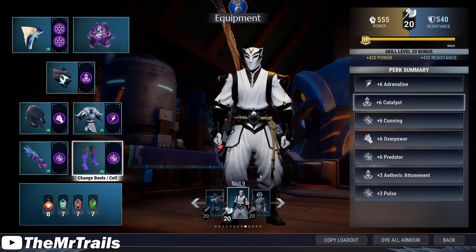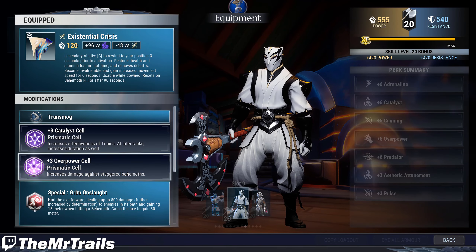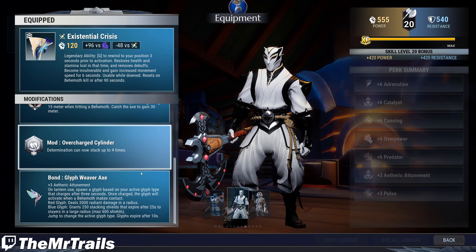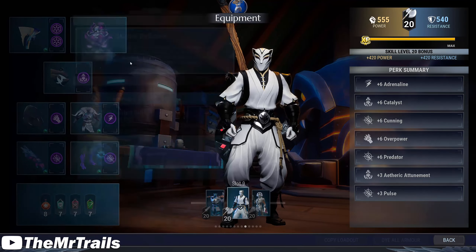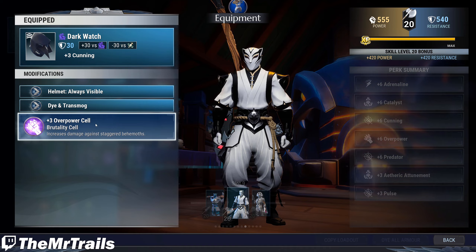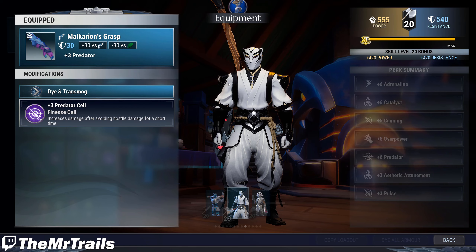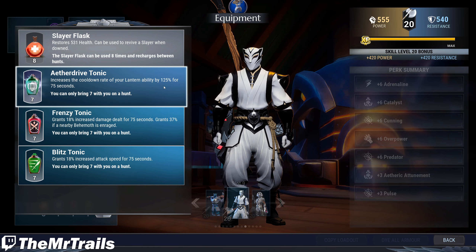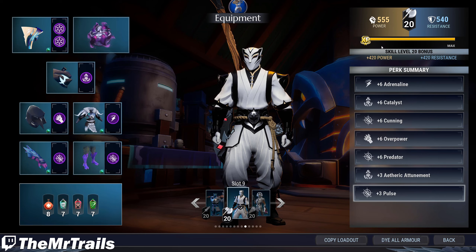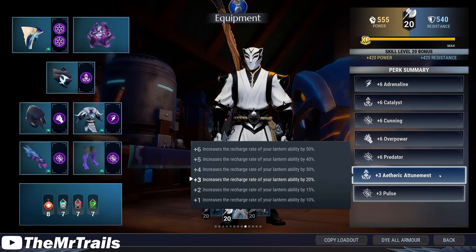For the catalyst builds, there's one version for axe and another for everything else. For the axe, we'll rock the Cronivore Axe with Catalyst and Overpower inside with the Olyra Bond, Revenant or Discipline as the Omnicell, and your choice of Lantern with Catalyst inside. For the armor: Shroud Helmet with Overpower, Scrave Jacket with Adrenaline, Malkarian Gloves with Predator, and Thrax Boots with Pulse inside. Aether Drive is pretty much a must-have tonic on the Olyra Unique Effect, so we must be running Aether Drive, Frenzy, and Blitz tonics. The perk summary is 6 Adrenaline, 6 Catalyst, 6 Cunning, 6 Overpower, 6 Predator, 3 Etheric Attunement, and 3 Pulse.